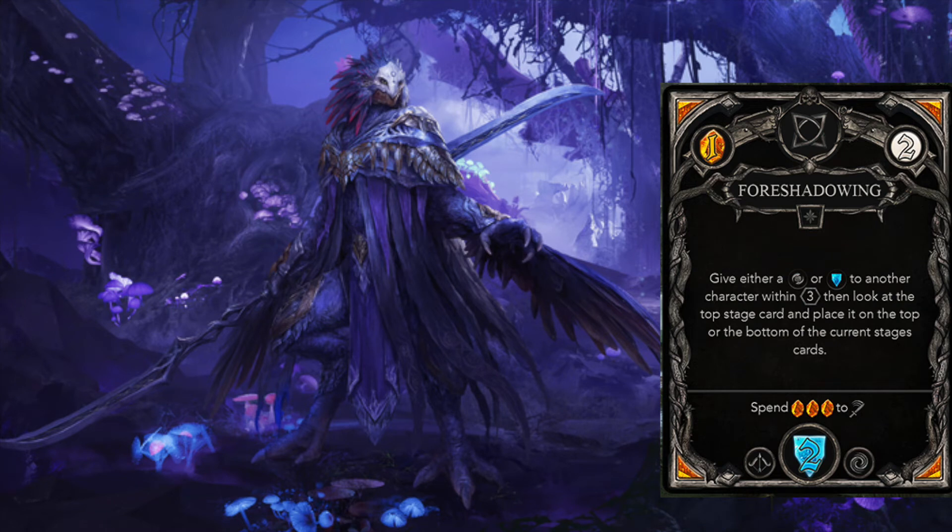Foreshadowing is another thematically fitting card. Looking at an opponent's top deck and putting it to the bottom of the deck is a common mechanic in strategy card games, but it is indeed changing the future. Given there are only 15 ability cards for most playable characters, I'm not sure if the value of this card will be emphasized, but based on strategy card games I wouldn't be surprised to see cards like 'Look at the top X cards and put them in any order' — not just changing the future, but defining the future of the enemy.